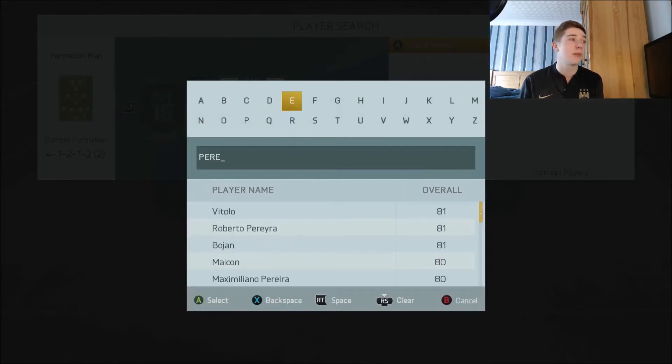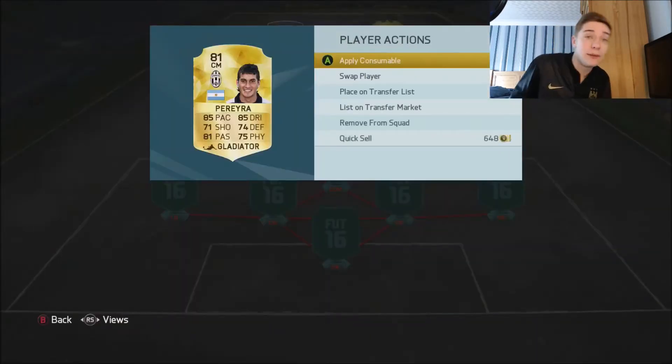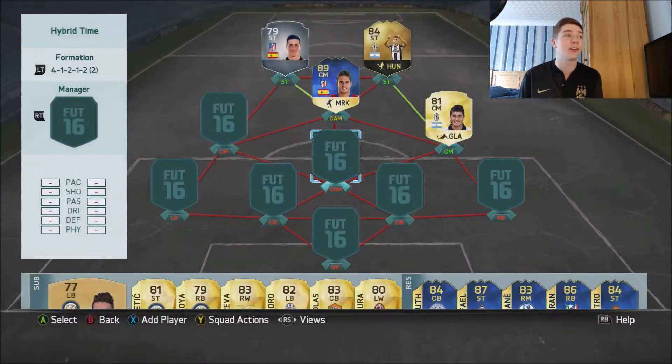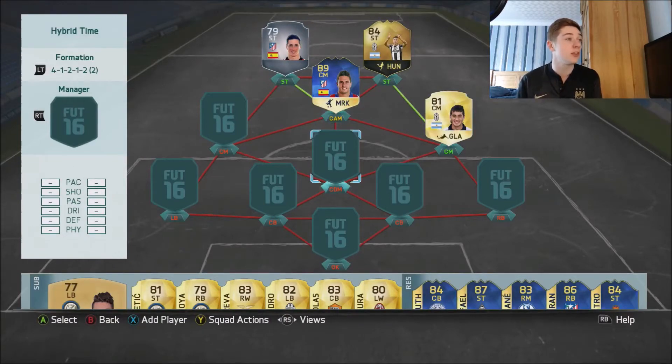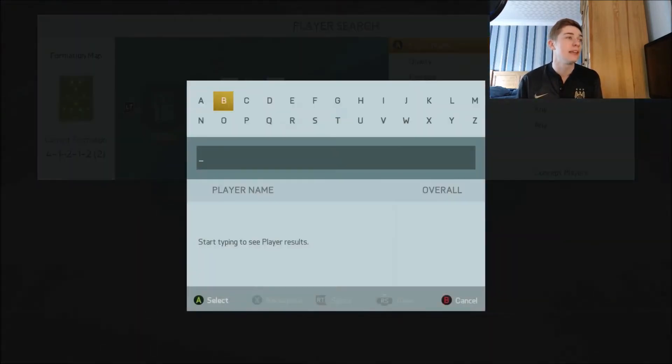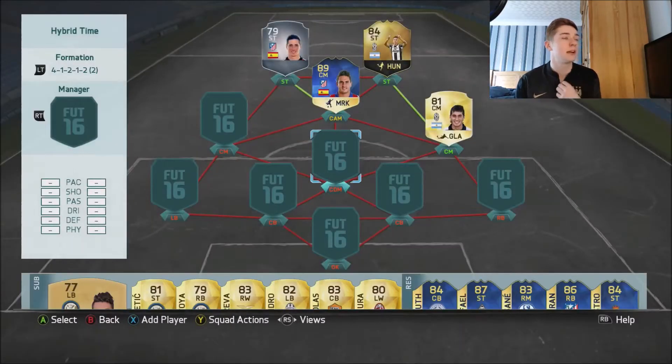Let me know in the comments down below if you've opened any packs for this Team of the Season - it's BBVA - and if you've packed any of them as we've been going. I've opened a lot of packs and got absolutely nothing. But for now, Torres and Dybala are on full chemistry - he could do with another hyperlink, which means we could use Gabby in this back spot.